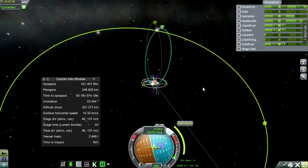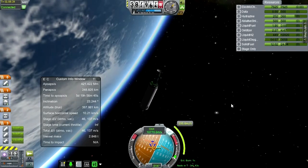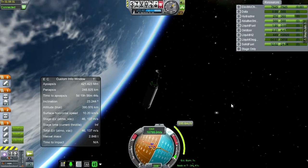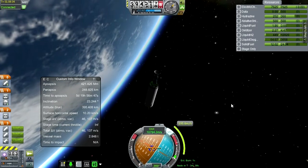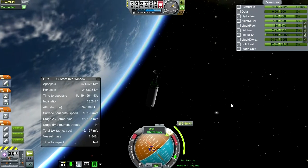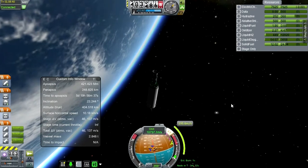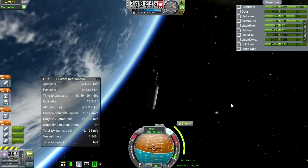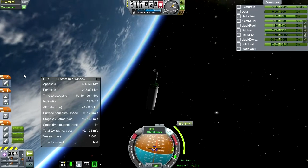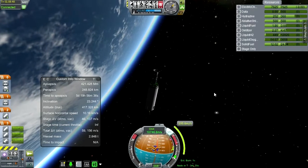Let's pretend that this is going to work. I'm just going to do this maneuver and sort of hope for the best. We've got some kind of moon encounter — the question is whether it will be easy to return from or difficult. Let's prepare our second set of RCS thrusters and time warp a bit.